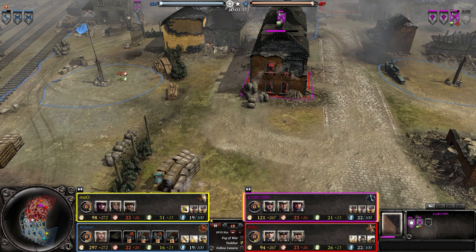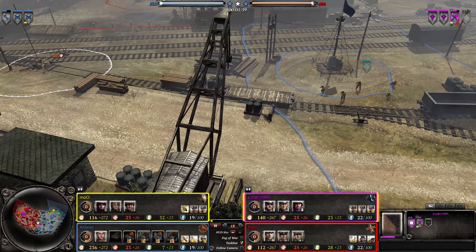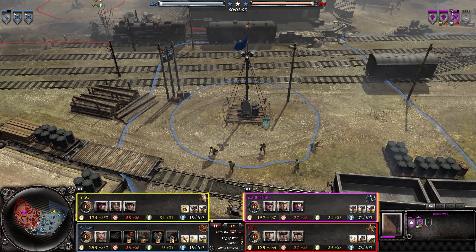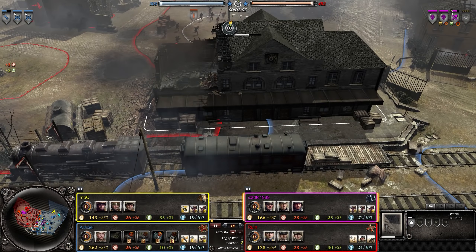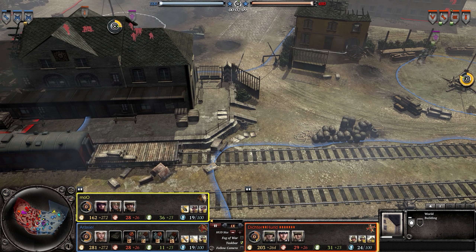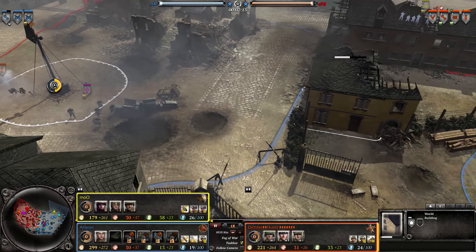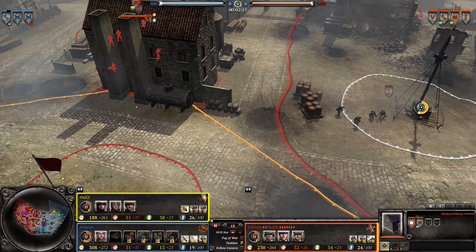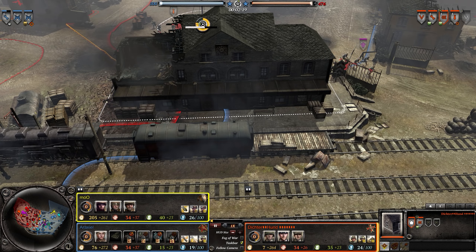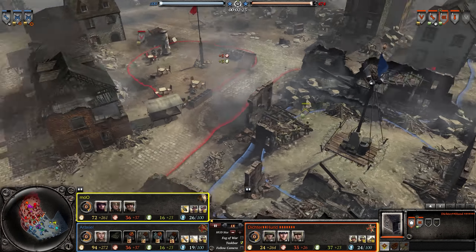Right now Edelbrook is a weird map — it's very choke-pointy but still has a wide open area. Buildings mean MGs can swarm it and guard in certain directions to hold key choke points, while any unit in the buildings can guard until the building literally catches fire and burns down. The wide open middle area transitions to a more clustered cityscape.